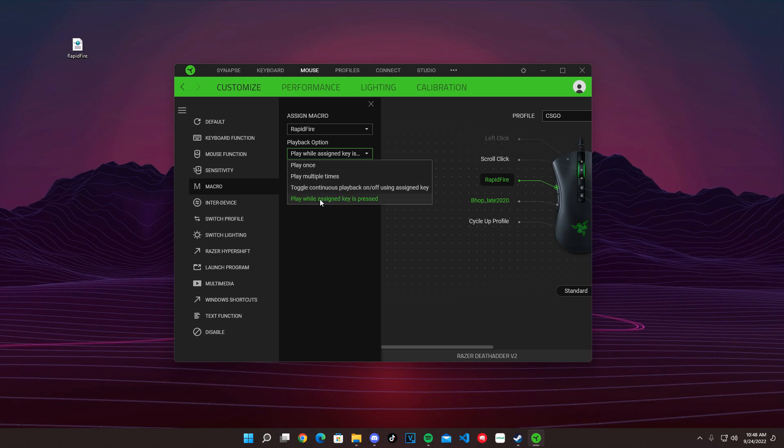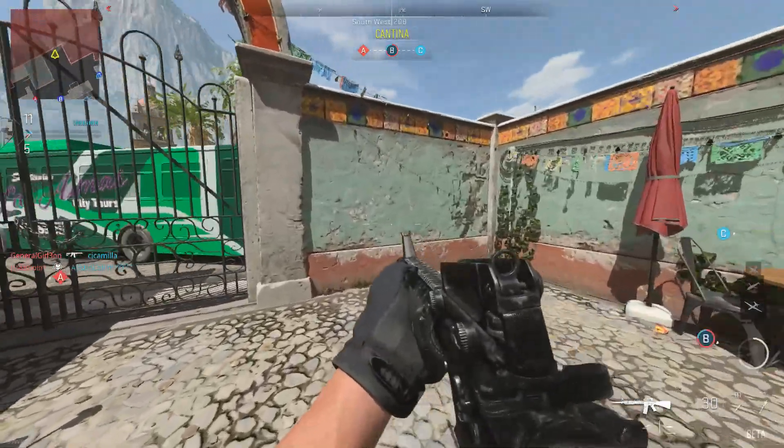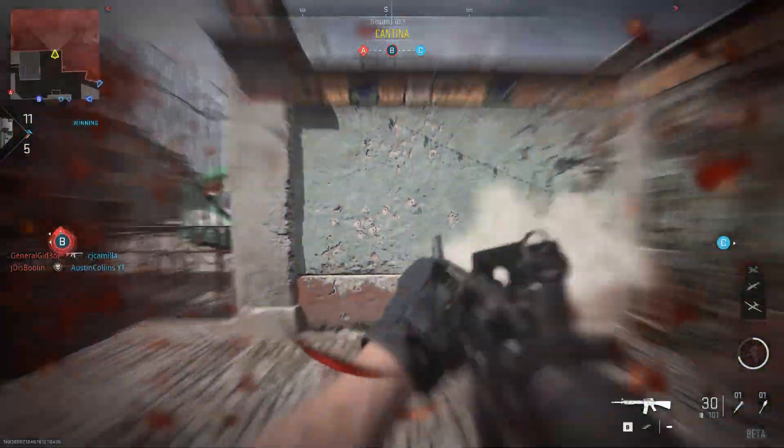So yeah, hold this button and you should be all set. I'll show you a little demo of how it works in Modern Warfare. Let's test this macro real quick. What you want to do is put your gun on single fire.